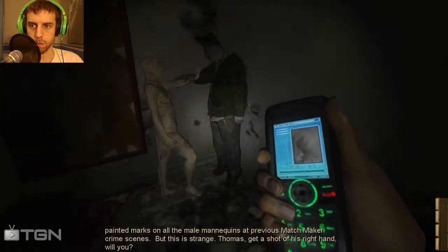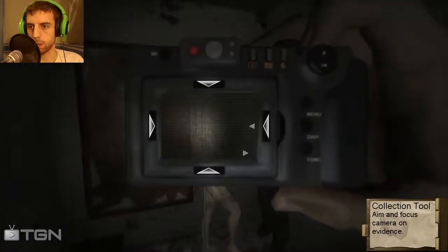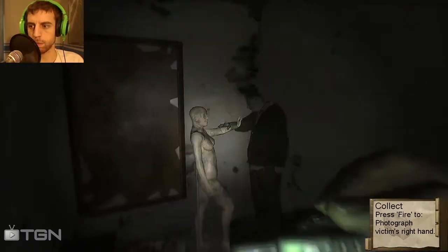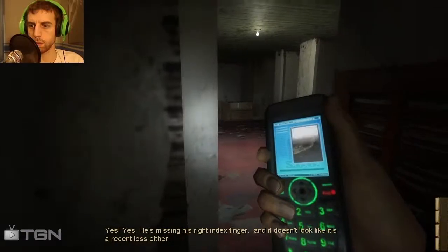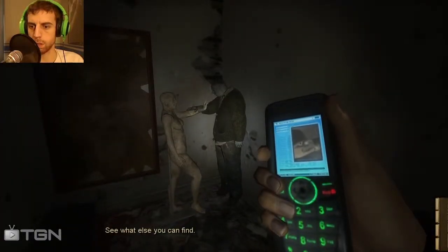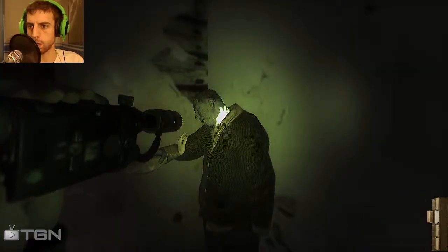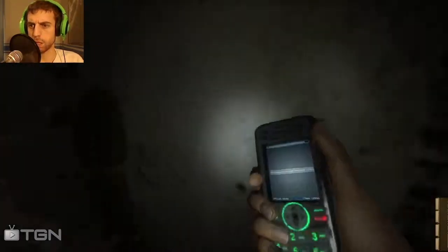But this is strange. Thomas, get a shot of his right hand. He's missing a finger — specifically his right index finger. And it doesn't look like it's a recent loss either. Meaning? This guy's the matchmaker. Well, he certainly didn't kill himself and set it up this way. See what else you can find. So the matchmaker is dead, and it's actually somebody setting him up.